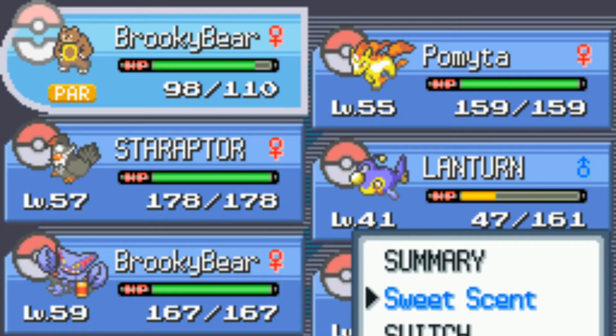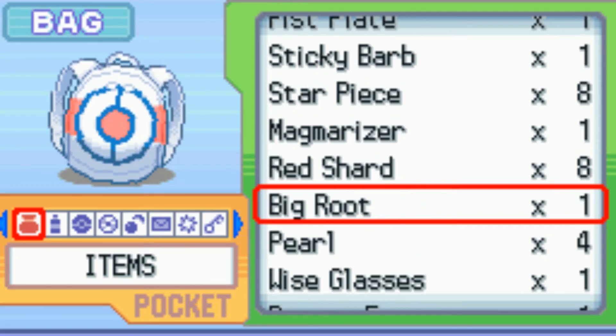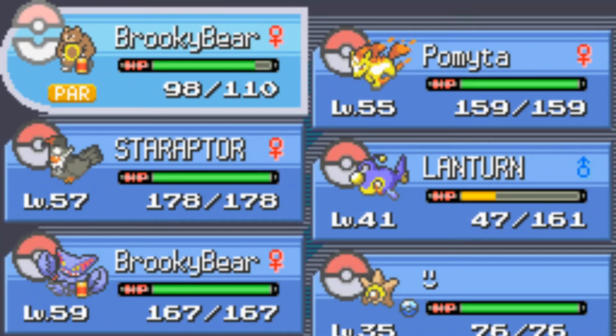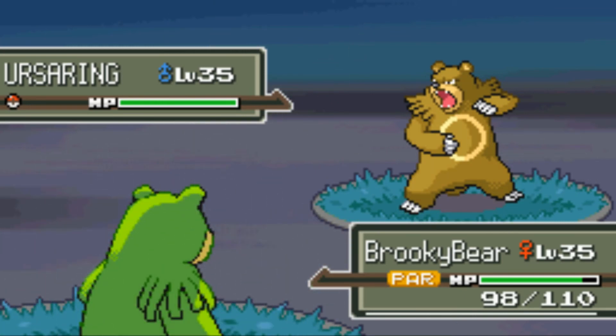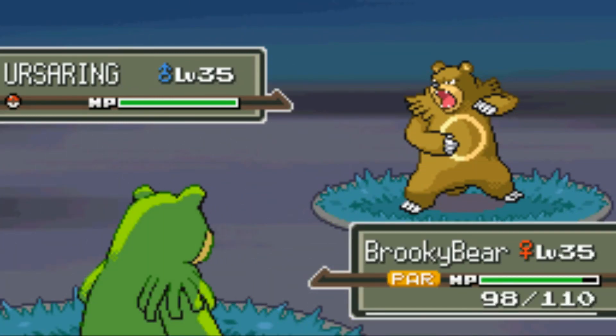Looks like you can show it on camera. I really hate how in Platinum you have to go all the way down to the bottom. There's a regular Ursaring. Whoa, that looks really cool — Shiny Ursaring. Yeah, I did name it. I'll see if I can get a screenshot of this one. Another regular Ursaring. Shiny Ursaring.